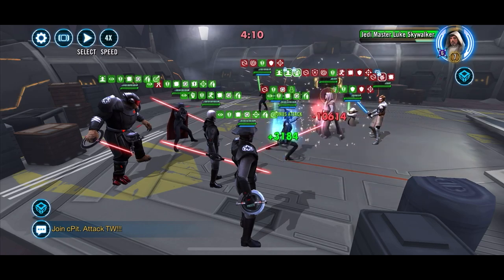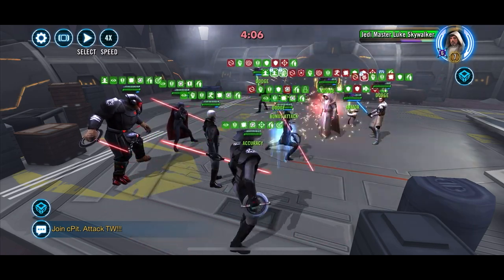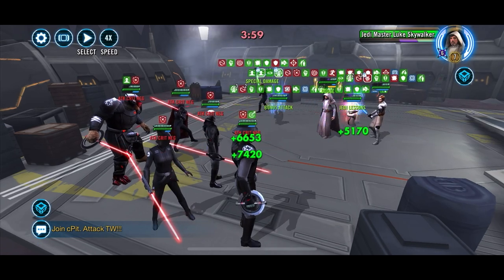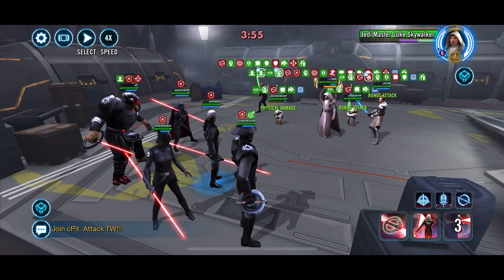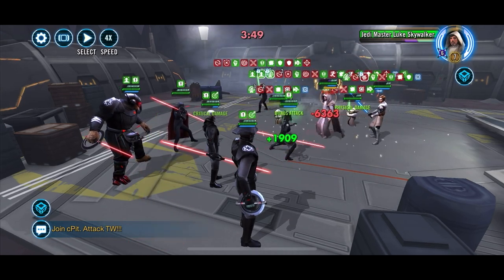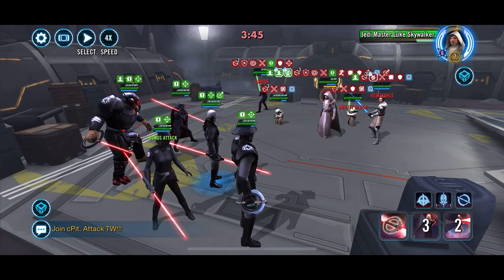We only have one stack of purge over there, which is unfortunate — means we can't do a lot of damage and won't get a lot of turn meter out of it. Little Master Yoda got himself a turn in there, but notice how many turns we've had before Luke finally did his mass stun. That's okay — we were almost at full turn meter so it didn't hurt as much, and look, we're already back to full turn meter. We're all almost at full health and protection.